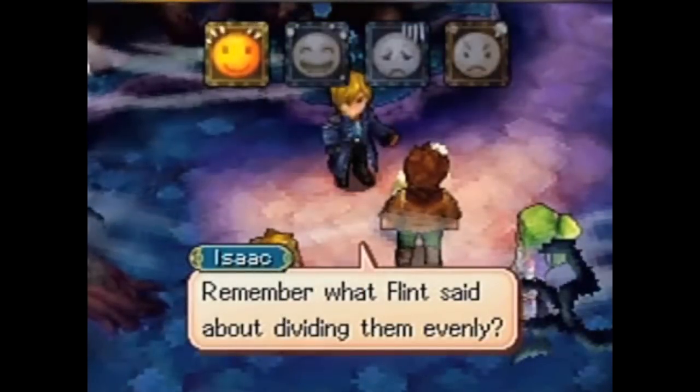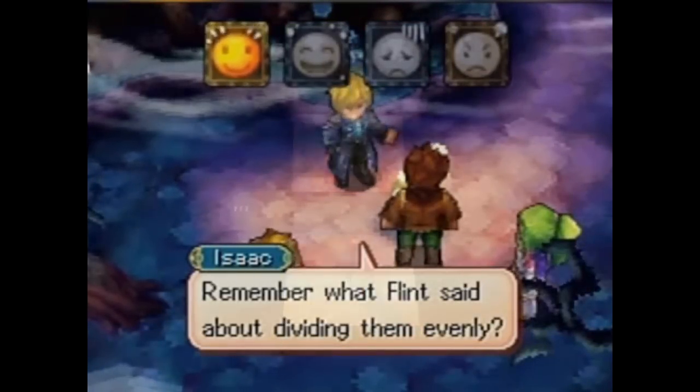The only thing your character is armed with is about four emotions: happy, glad, sad, and angry. This is the only way Matthew communicates. He is a child of short words. But anyway, this is a really great game and I highly recommend it — especially for any Golden Sun fan. It was worth the wait since The Lost Age.